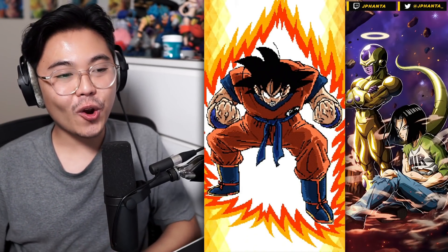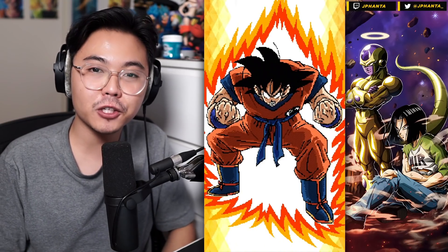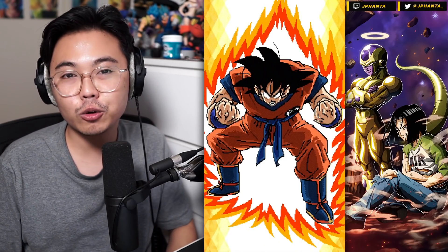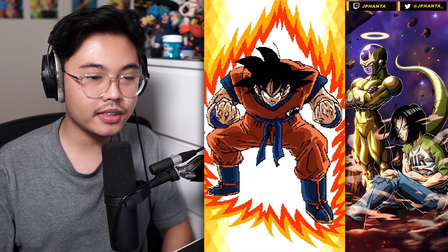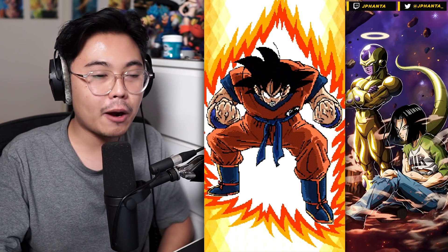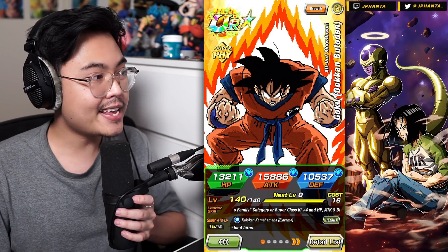Today we're going to be showcasing the 8-bit Goku. If you haven't seen the 8-bit Vegeta showcase, make sure you do so — it was yesterday's video. We're going to be comparing him with this Goku here. They both got an EZA simultaneously, and we're going to go through the details of what has changed about this card. Just like the Vegeta, their stats are amazing.